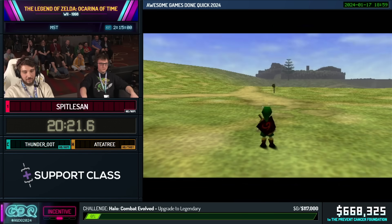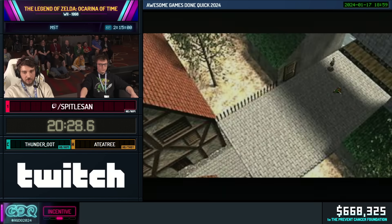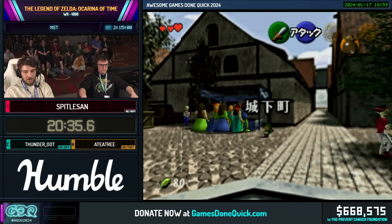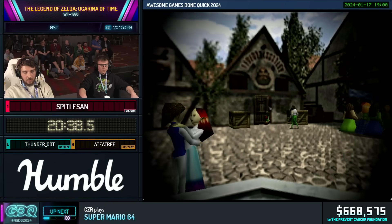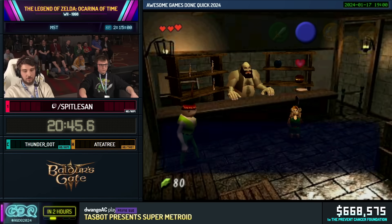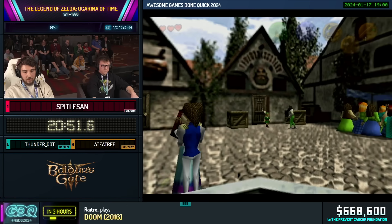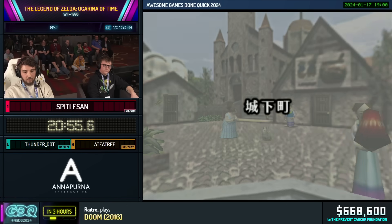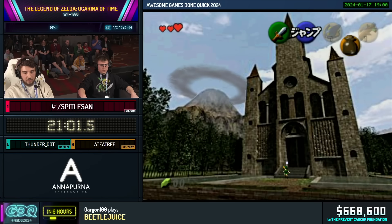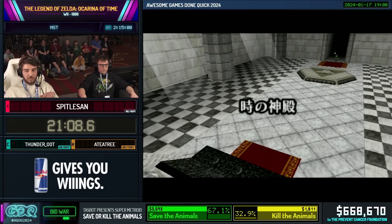Now we're gonna head to the Temple of Time to try and get adult. I can talk about this category a little bit, because I kind of just brushed over what this category also entails besides getting the Medallion, Stones, and Trials. You might have seen All Dungeons for this game, maybe with or without Stale Reference Manipulation. A couple GDQs ago there was a run with Stale Reference Manipulation, which is a memory glitch — you can warp to a lot of places and get a lot of items very fast. But we're not gonna see that today. We're also not gonna see Bottle on B, or any Item Manipulation glitch.